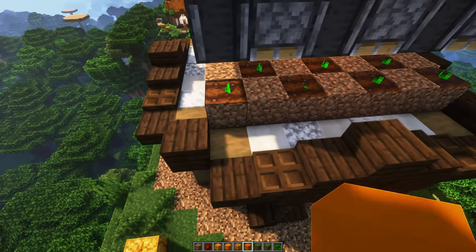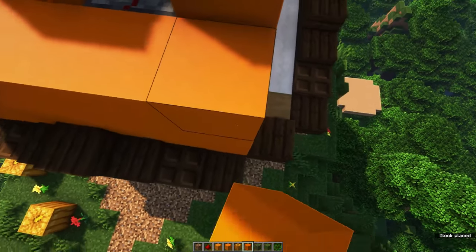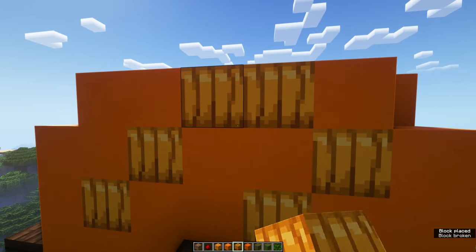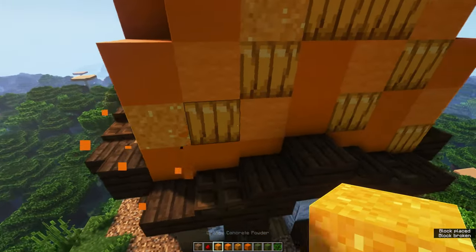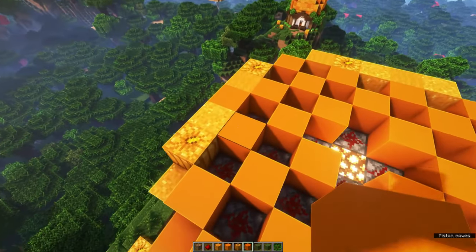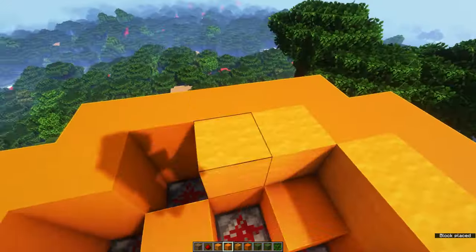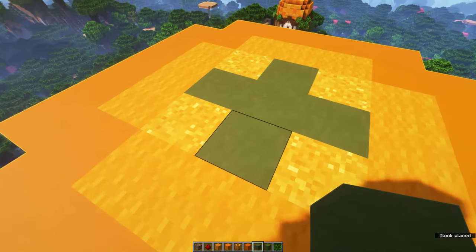Now let's finish the build by creating a roof. For the orange roof, we're going to use a mix of orange concrete, orange concrete powder, pumpkins, and orange wool. Build up three levels behind all of the dark oak to enclose the pumpkin farm, and on the fourth level place down five blocks — you should now be next to the solid blocks that are on top of each dispenser. You can then fill in the roof on the fifth level, and then fill in the middle using some green concrete and green terracotta.